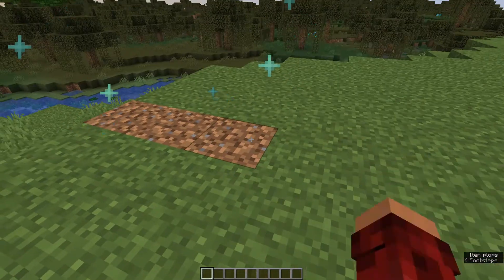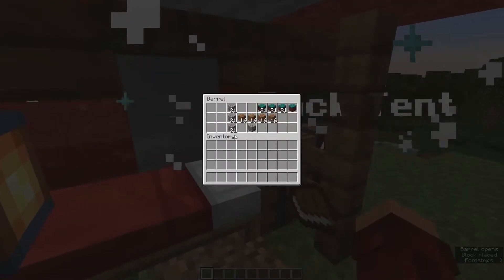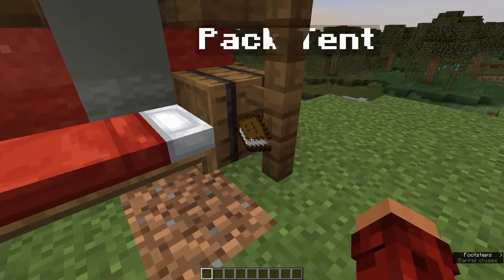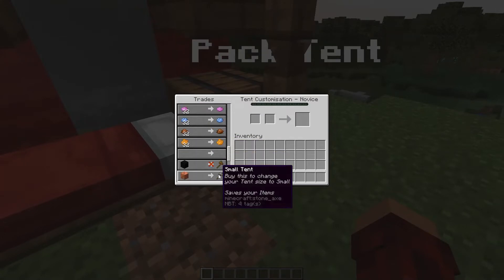Watch this — pitch the tent — BAM! Look at that, it saves your stuff in the barrel. Now let's say we want to upgrade from the starter tent to the small tent.